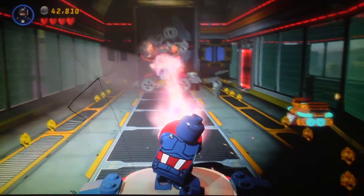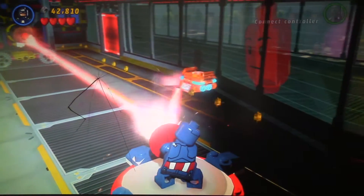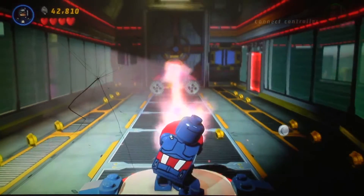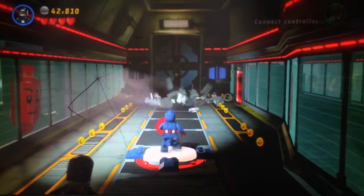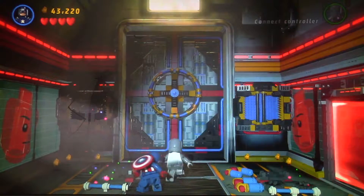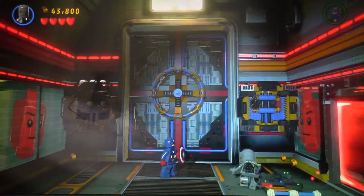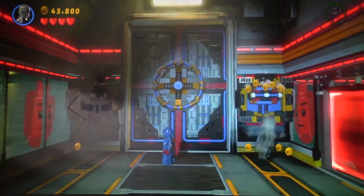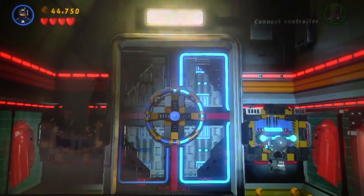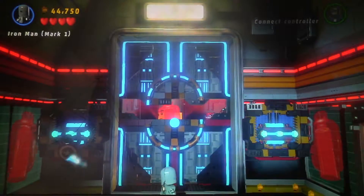I'm gonna break that turret — extremist soldiers, I'm gonna break them first! Maybe I can break this gold piece with it. Yes! I got one out of five of those gold statue thingies. Now we need to get more. Let's put these handles on here — yeah, those handles — and now we need to do the same on the other side. I'm gonna switch to Iron Man. There you go, we opened the gate!